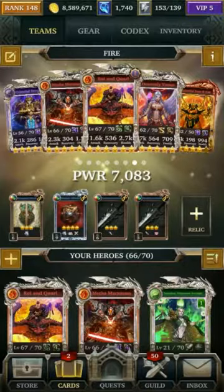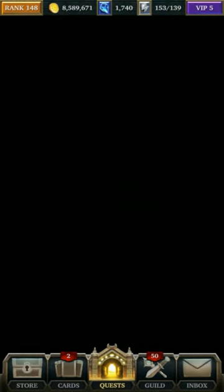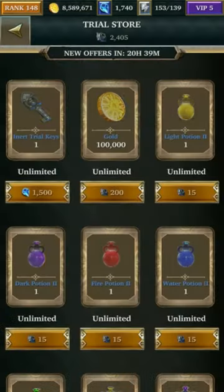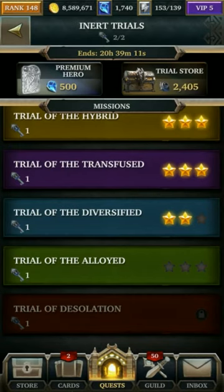The way to level these exclusive units up is to go to the Elemental Trials. I've been pushing on this ever since it came out — it's fun, very challenging, especially the last one, the Inert Trials. I've never been able to complete the Trial of Alloy, the Earth one. We're at 2,405 tokens, and if we complete the Trial of Alloy and Trial of Desolation, we'll get enough tokens to level up Iltec at 6 stars — it requires 500 Fire Astral Stars, which comes to 2,500 tokens. So just 95 more. Let's get started.